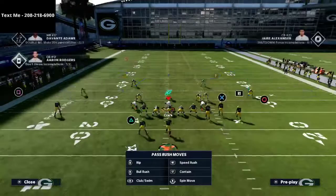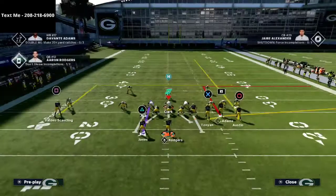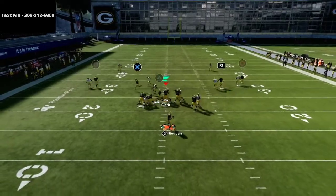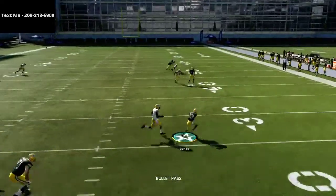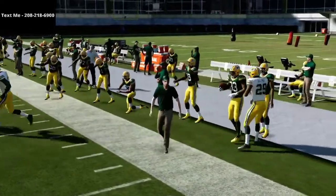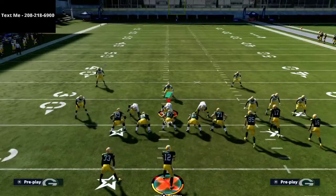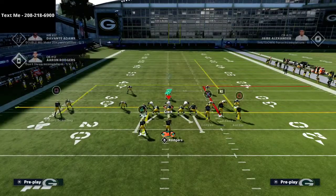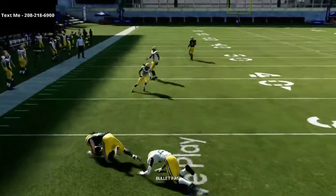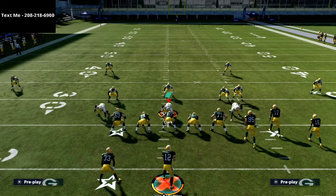The last thing I wanted to show as far as man to man coverage goes — if they are running a ton of man to man coverage, here is a nice little setup that is really glitchy against man to man. You're going to put a drag to your tight end and you're going to put an in route to your running back. This in route to the running back will almost always get separation against man to man coverage. The drag to the tight end is an unbumpable route against man to man coverage — it doesn't always win, but it is always unbumpable. As you see right there, it's a nice little check down.